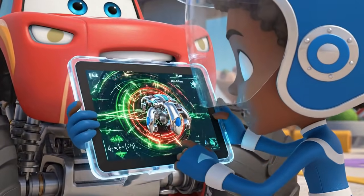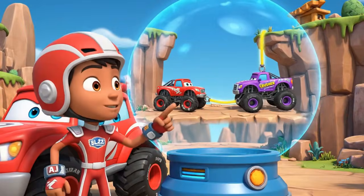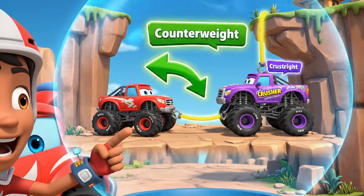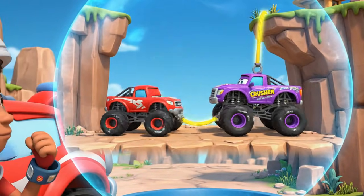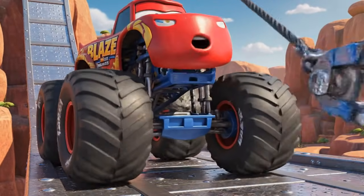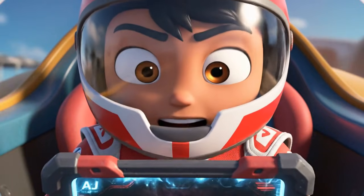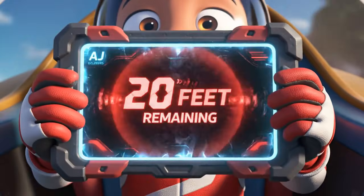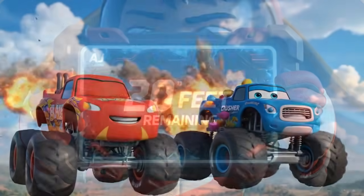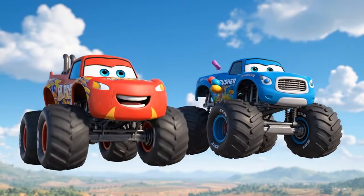We need to stabilize him. AJ, can we use our weight as a counterweight? Yes! We can use our mass and stability as a counterweight to pull Crusher away from the edge. Steady, Crusher! Our mass is working — we're pulling you back! 20 feet to the finish line! Almost there! A little burst of air to clear the way! Let's bring him in, AJ!